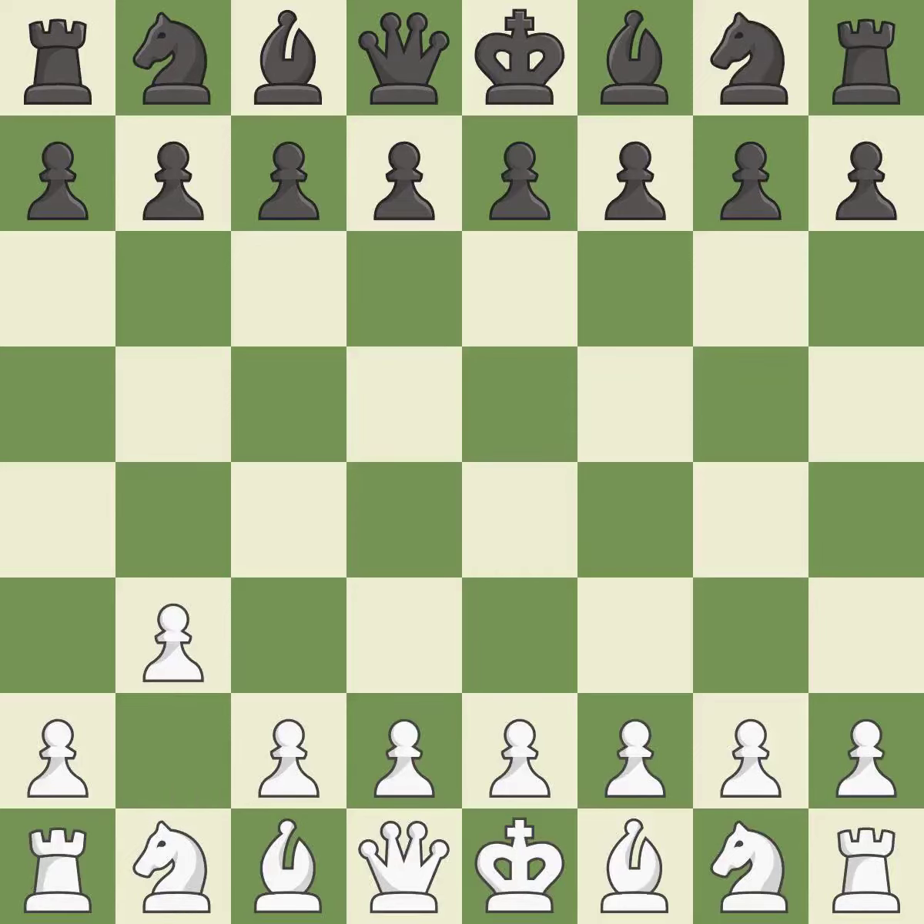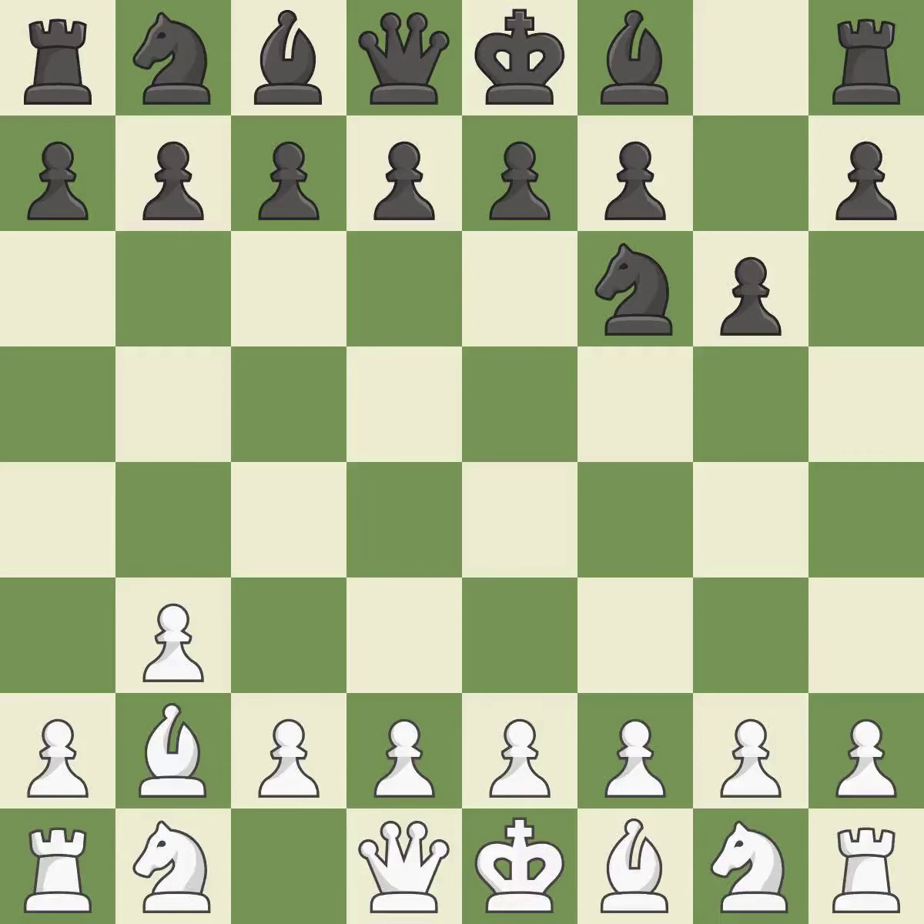b3 is an uninspiring move that prepares to bring the bishop to b2 and attack the center later. The bishop will be better off as a result. This wins a tempo on a rook while simultaneously developing a piece. This blocks an attack on a vulnerable rook — this is the only move that works. The bishop is prepared to grow into a functional square; it is the final book action. As a result, the bishop grows and gains flexibility on the long diagonal.